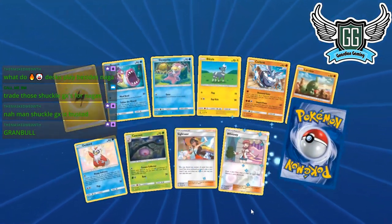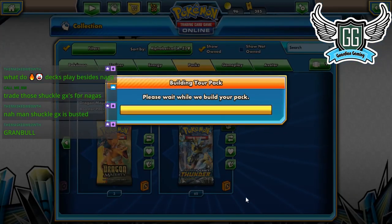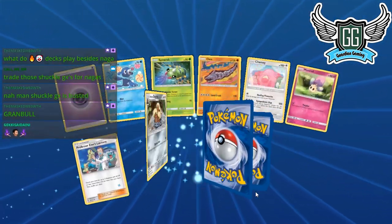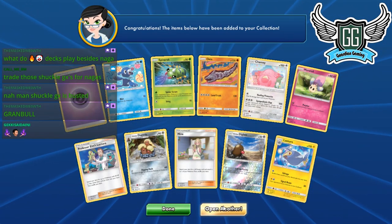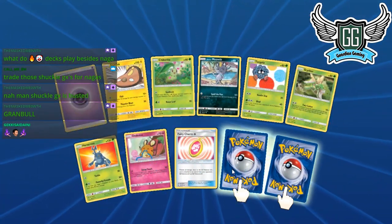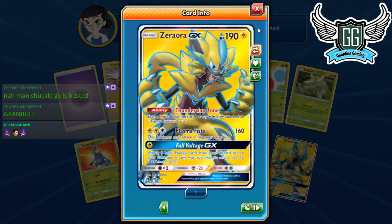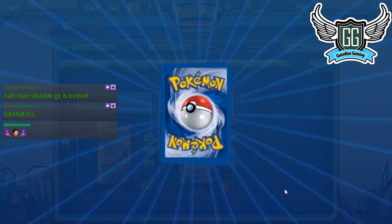Pack five — another Sightseer! That's three now. Pack four — rubbing those hands! Pack four, pack three — come on! Oh my god, Zeraora GX! I love you! I'm trading this now — somebody who wants a full art for Blacephalon. Steven, do you want that Zeraora for Blacephalon? That's pack three. Pack two!